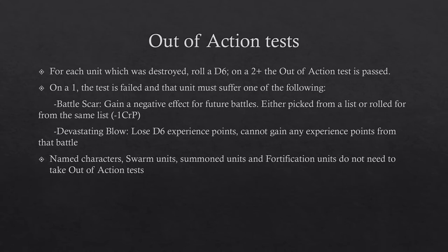If a unit was destroyed in the battle, it will need to take an out of action test. Roll a single D6; on a 2+ the test is passed. If you roll a 1, the unit must either suffer a battle scar or a devastating blow of your choosing. A battle scar gives a negative effect for future battles — picked or rolled from a list — and you subtract 1 from that unit's Crusade points. A devastating blow means the unit cannot gain any experience points from the battle and loses D6 experience points; if this causes it to go down a rank, it does not lose associated battle honours but will not gain honours for reattaining that rank. Named characters, swarms, summoned units, and fortifications do not need to take out of action tests.